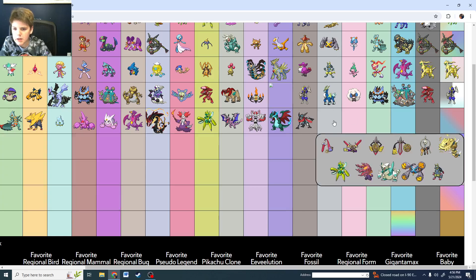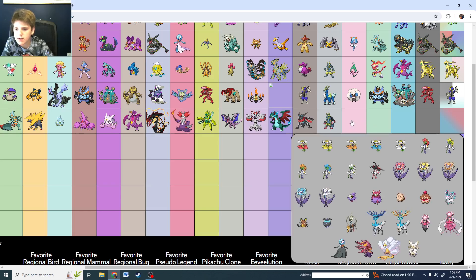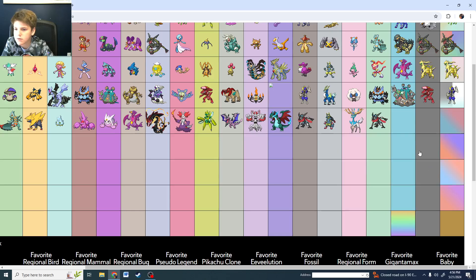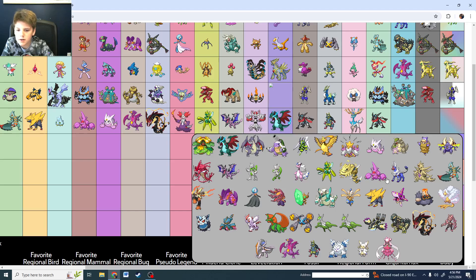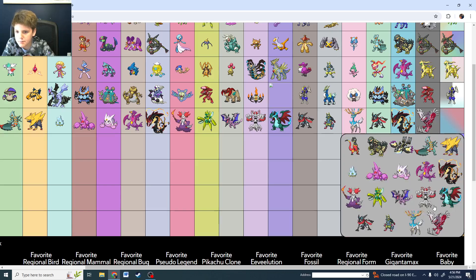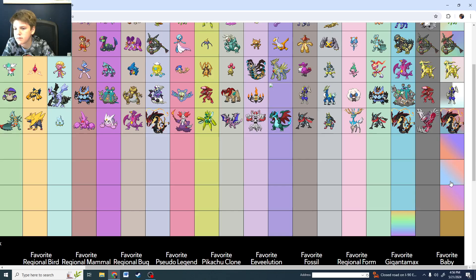Steel type is Mega Shiny Gardevoir. Look at all the Flabébé and Floette babies. Xerneas as Fairy. I'm going to have to go with Greninja for Starter. Look at all the Megas — of course, this is the generation where Megas were introduced. I'm going to go with Rayquaza. Legendary is shiny Yveltal. And best overall is shiny Mega Rayquaza.